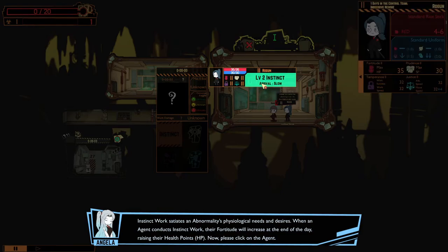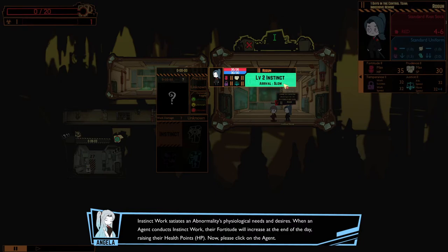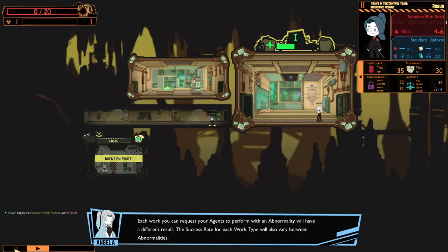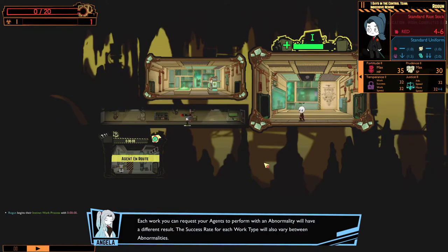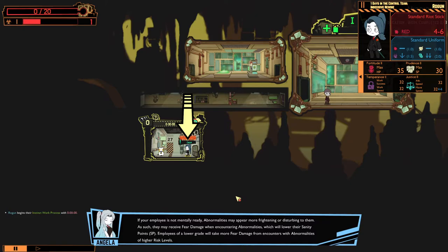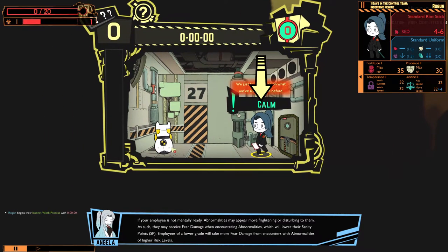Work success: unknown. Work time: unknown. Each work you can request your agents to perform with an abnormality will have a different result. The success rate for each work type varies. If your employee is not mentally ready, abnormalities may appear more frightening or disturbing to them. They may receive fear damage when encountering abnormalities, which will lower their sanity points (SP). Employees of a lower grade will take more fear damage from encounters with abnormalities of higher risks.